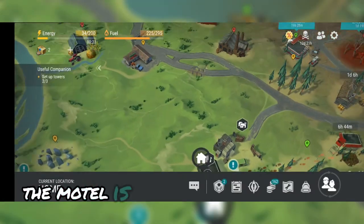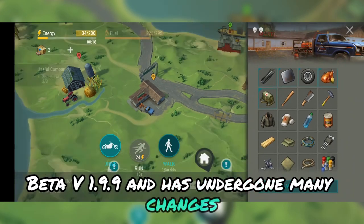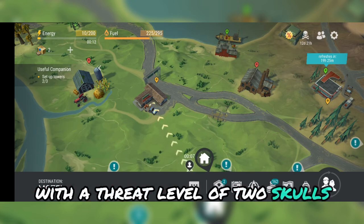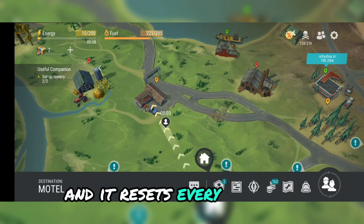The motel is a location introduced in Beta V1.9.9 and has undergone many changes. It is located north of the global map, next to Crooked Creek Farm, with a threat level of two skulls. It requires 24 energy to travel to the motel and it resets every 36 hours.